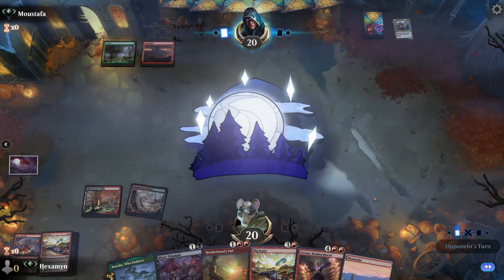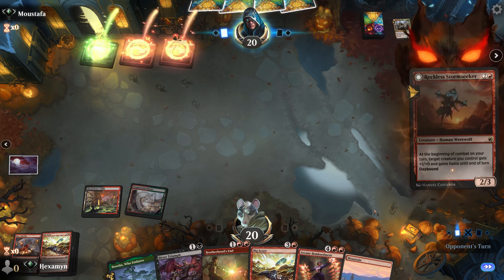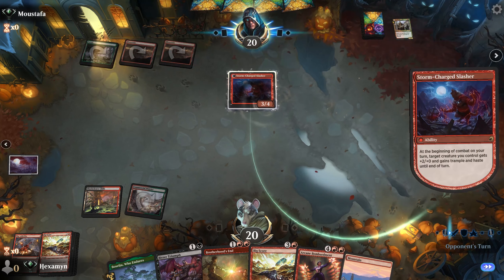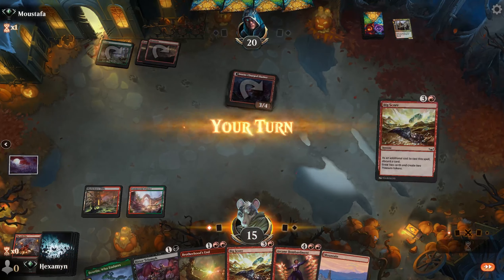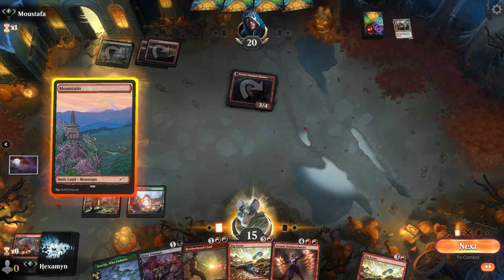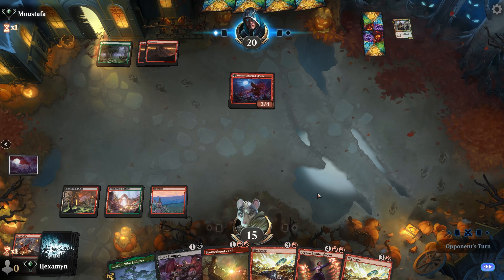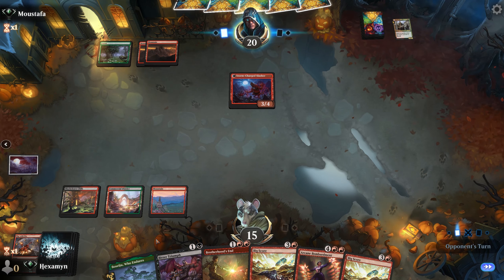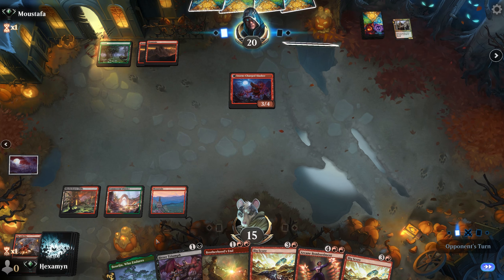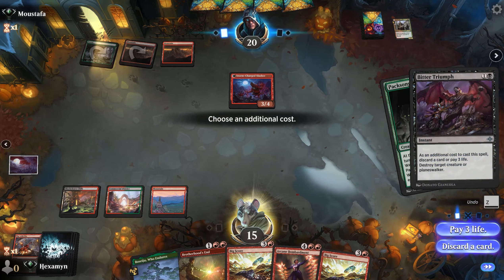Something to think about in this game is the Day-Night Cycle. Big Score is a decent card — fixes our hand and kind of ramps us. Opponent runs in with a Stormseeker and it comes down as a Slasher, dealing five damage to us. We find another Big Score, so we're not doing too bad — just got to stay alive. Brotherhood's End isn't particularly good against their creature right now, so I'm going to Bitter Triumph when I get a chance, but I really want them to double spell.